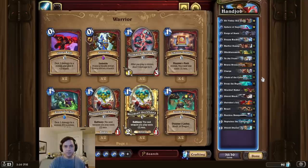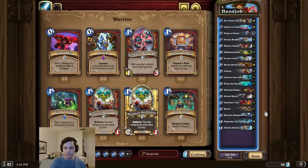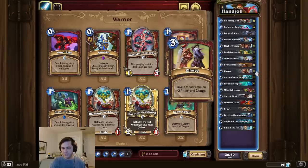So for this combo, we're first going to start by giving the opponent Neptalon, which we can do by playing Clash of the Colossals or by playing Mischief Maker. Then the opponent is going to play that Neptalon, at which point we play to the front Bran, and we Faceless Neptalon, which will summon 4 hands instead of 2. Then we give Neptalon charge, and we swing face twice for the OTK.